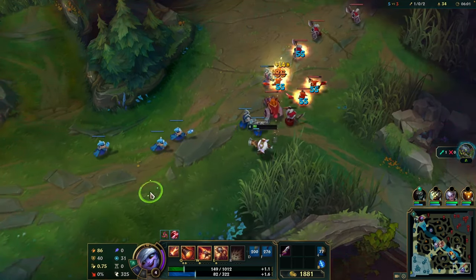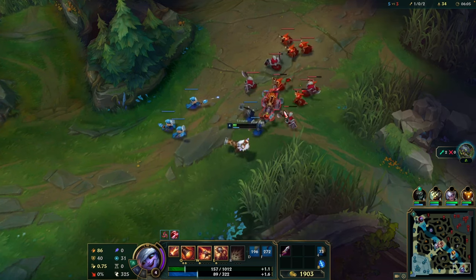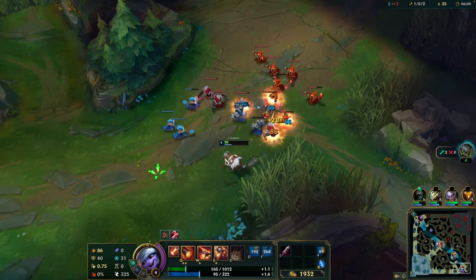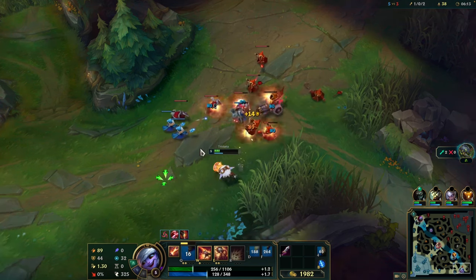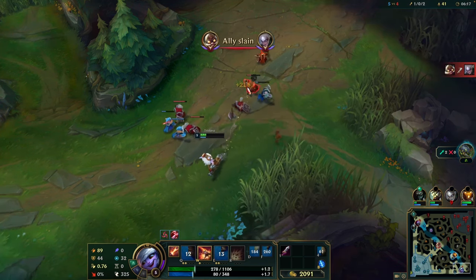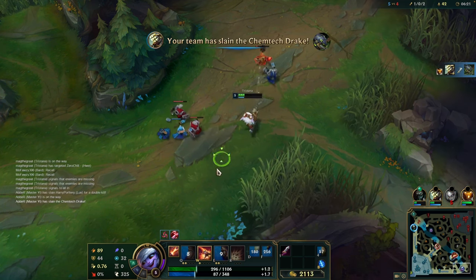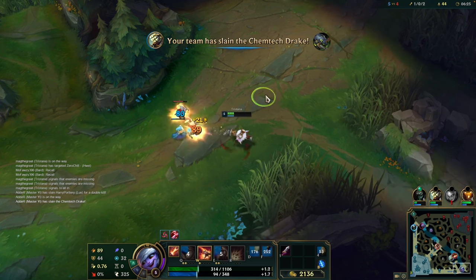Tristana is an amazing champion when it comes to team fighting as well. You have a lot of individual performance you can do on this champion. It's a pretty fun champion to play — you can jump around over your enemies and just kill them. We got our first kill as well.